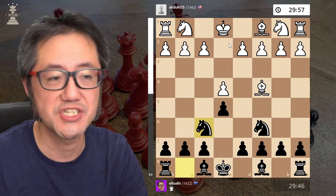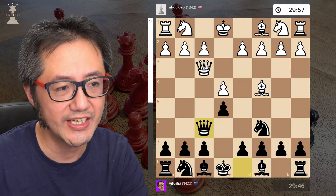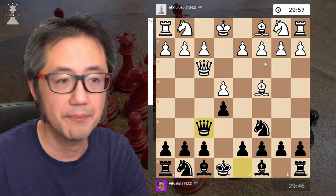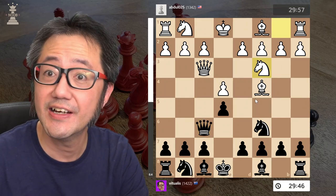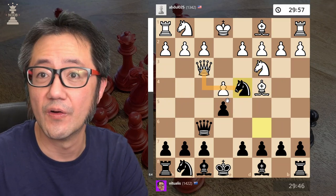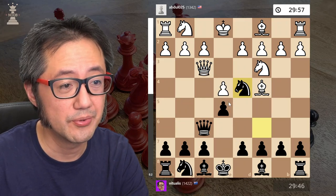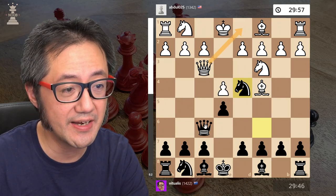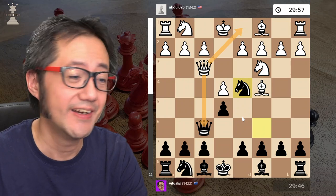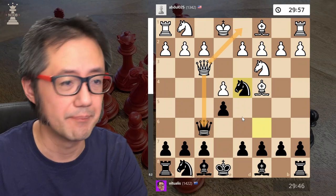On the other hand, if they choose to keep the position and play some other piece — let's say they play the knight — now we've got knight to d4 with an attack on the queen. Basically, white is in trouble again. They either need to go all the way back or take the queen, and in either of those choices black wins tempo.